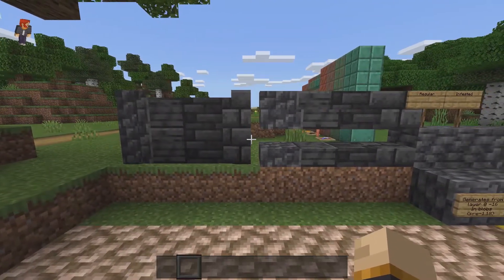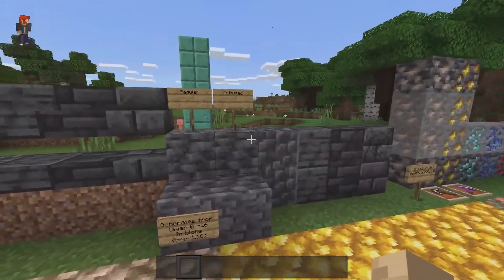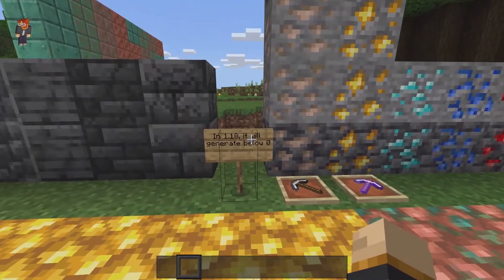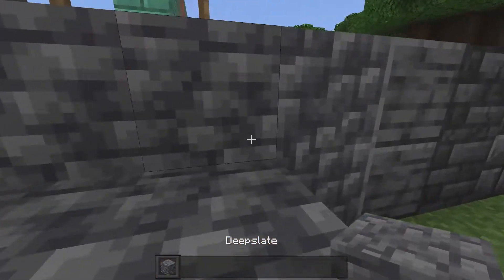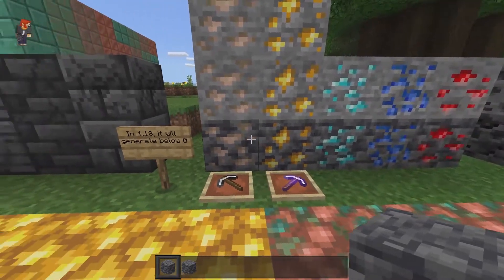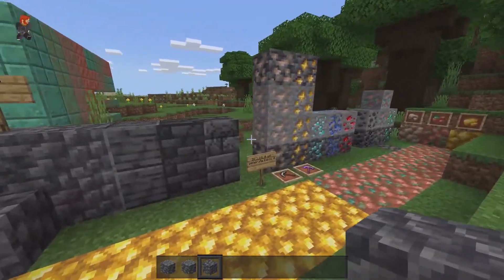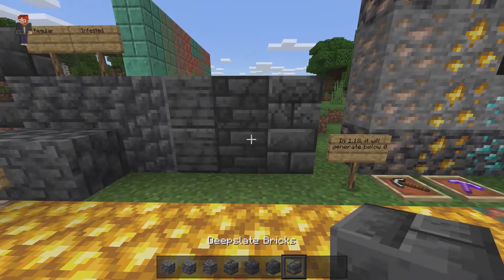My next favorite feature is deep slate. Deep slate comes in a variety of blocks — you can get stair variants, slab variants, and wall variants. Specifically you can get cobbled deep slate, polished deep slate, deep slate tiles, and deep slate bricks. You can also find a variety of ores. In 1.17 between layers 0 and 16 you can find regular deep slate in blobs, and there's also an infested deep slate silverfish variant. You can rotate it just like a log. In 1.18 these will generate everywhere below Y0, including ores, with no regular stone below Y0. To get stairs, slabs, or walls, just stick cobbled deep slate into a stone cutter. For cracked variants of deep slate bricks or tiles, stick the regular ones into a furnace.